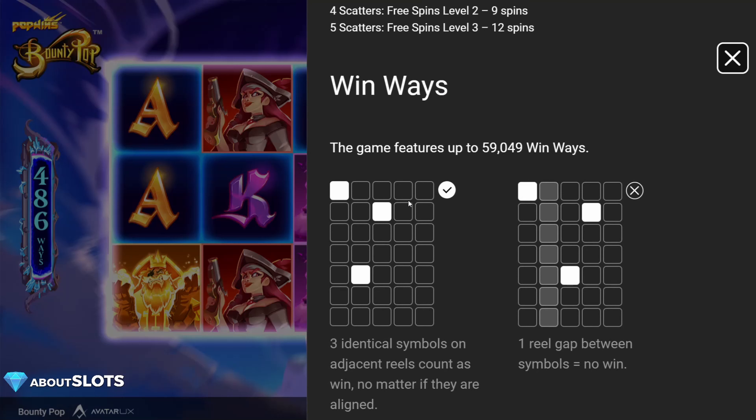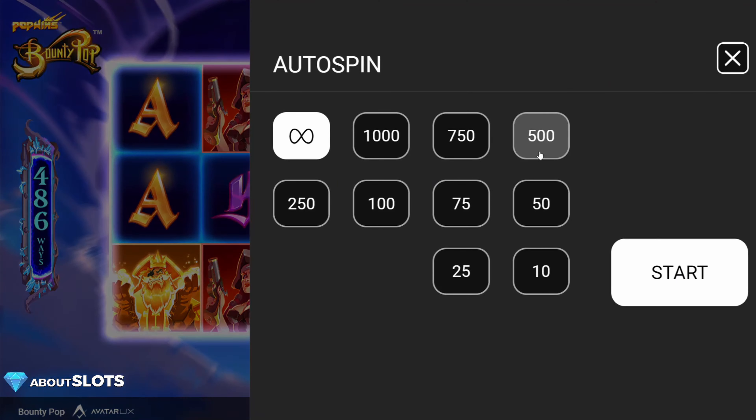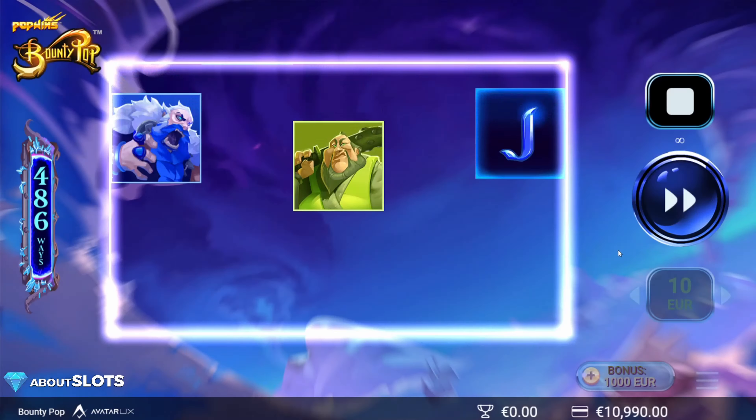Windways go from left to right or from right to left, but there are no wins if you have a gap, so everything is per usual. Putting on infinite auto spins here — I have not put quick spins on, this is just how the game rolls. Very quick.